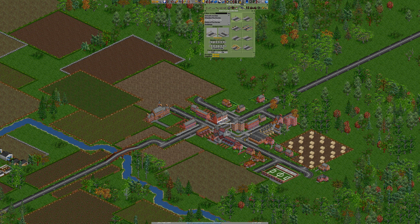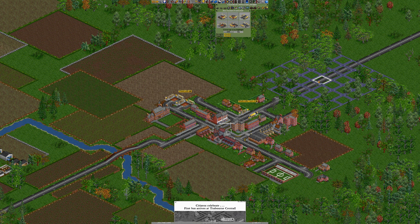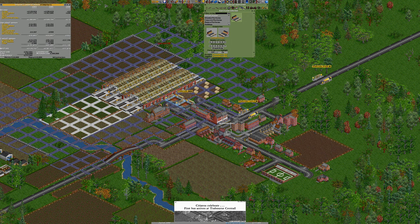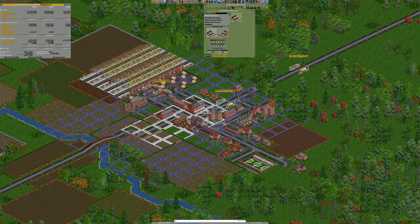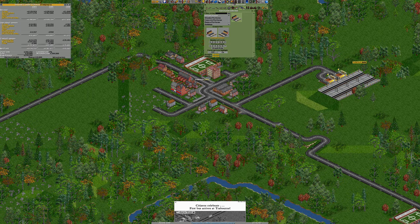We're going to pop a station here. We'll pop a bus station there. When I said station I thought — Joe, I thought you meant rail station. I did mean rail station. We're not going to do anything with that station yet. But obviously if this city does grow while we're not paying attention to it, then that will not be good.